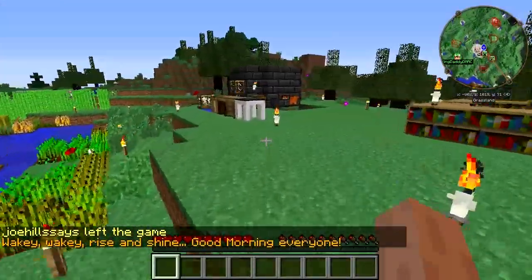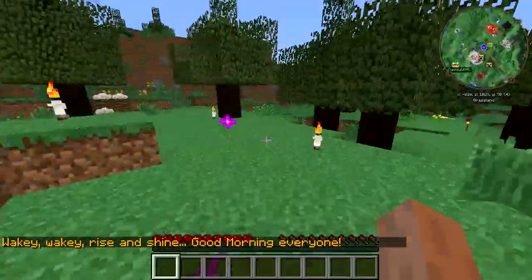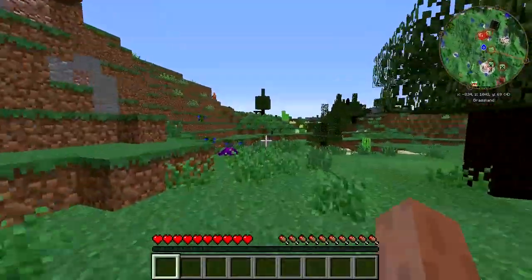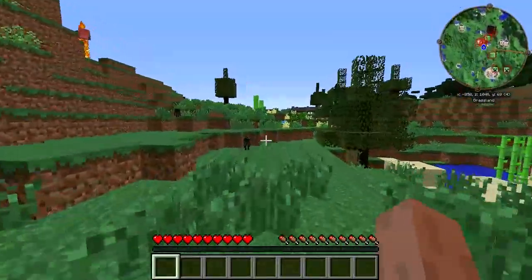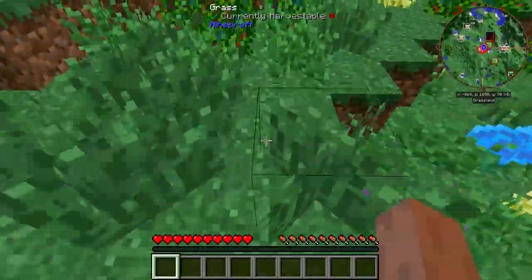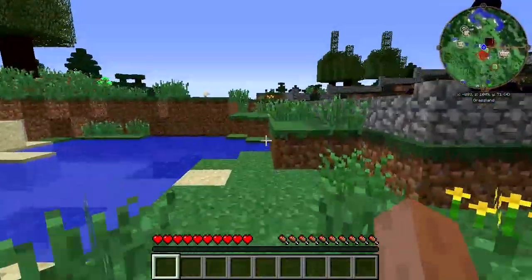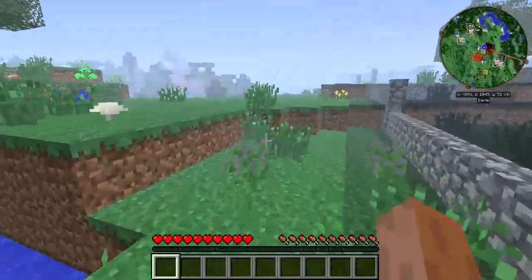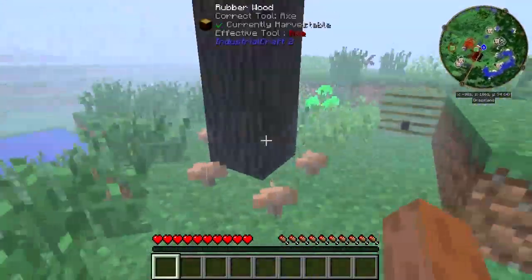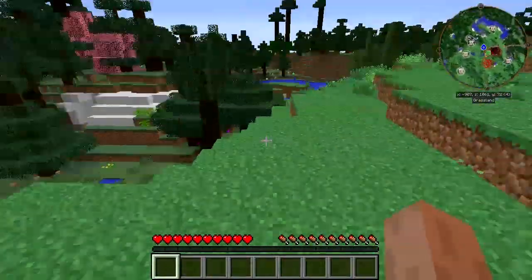Daylight — that will help a lot. Since it is daylight, let's head over this way. I'm going to see if I can find a tree to get some actual wood from. Ender minis — I think that's what those are. Rubberwood — I don't want rubberwood just yet, I want some plain old wood.